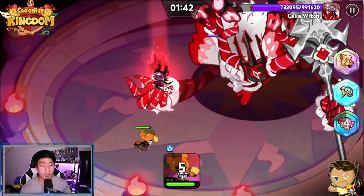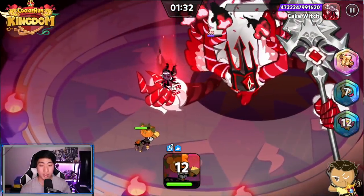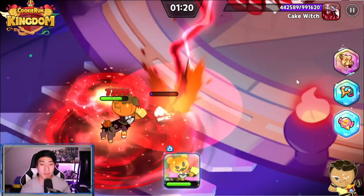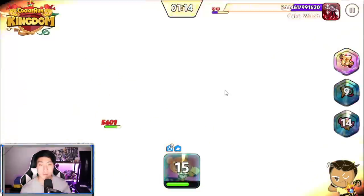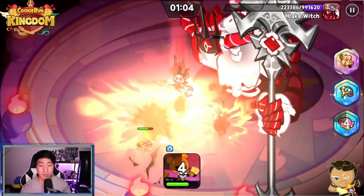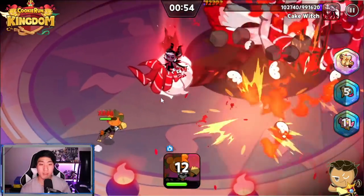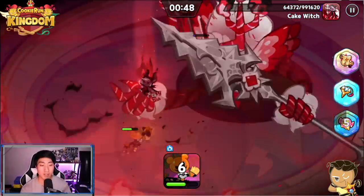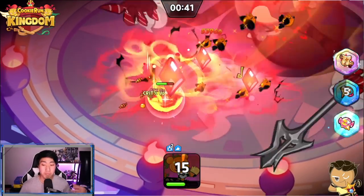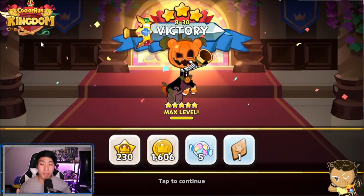We might actually be able to beat this one. The damage is there — it's not as strong and fast as other cookies, but it's similar to how Werewolf has worked in the past. Because the skill is an AOE skill, we're able to clear out the little minions.